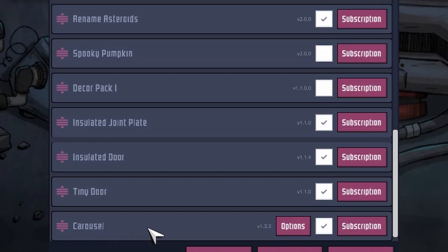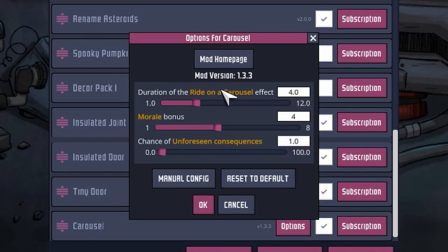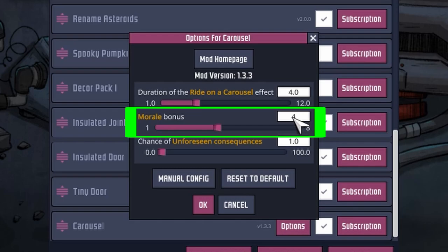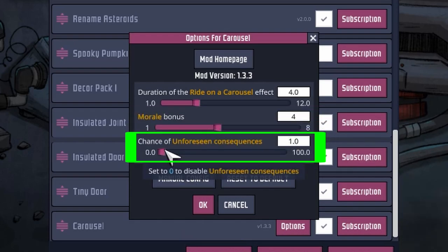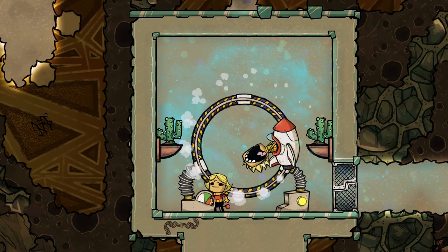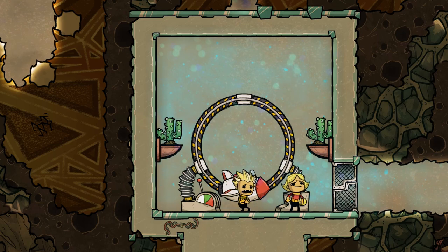If you think that this is over or underpowered, you can always go back to the mod settings and set them for yourself. You can set the duration that the effect is applied on a scale from 1 to 12. For the morale boost, a scale of 1 to 8 can be chosen, and the unforeseen consequences can be set from 0% to 100%. I think it's not hard to guess what unforeseen consequences refers to.